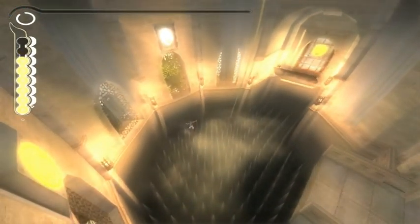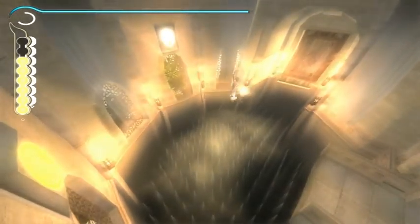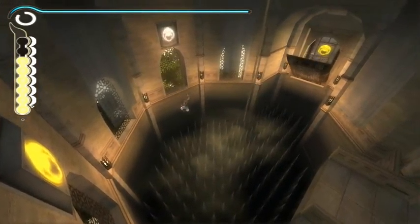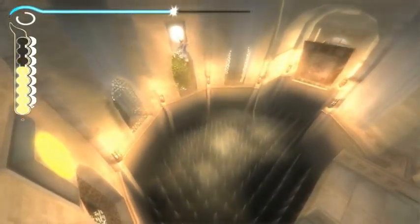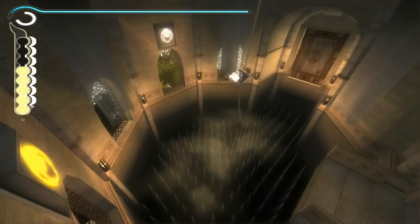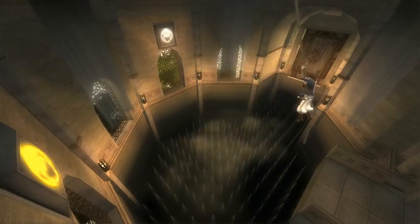There we go. Now what? You're bloody kidding me, right? Do I have to swing across this spike trap? Oh my goodness. And then jump across, jump on this pad, jump back, and then swing and then jump. Why didn't it work? Because technically I did it correctly, right?